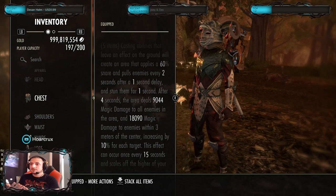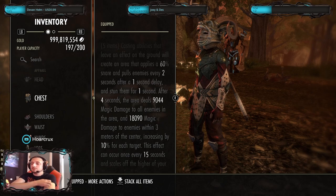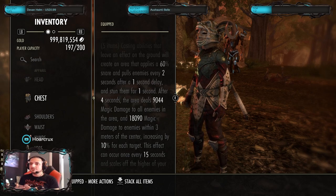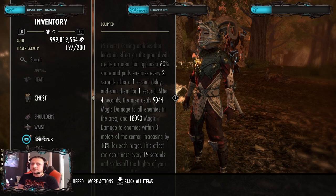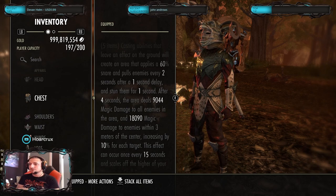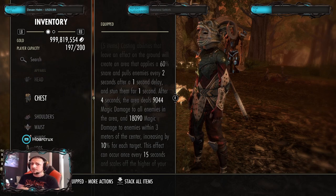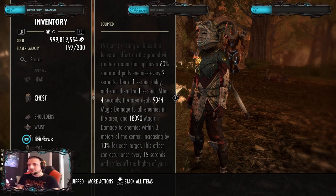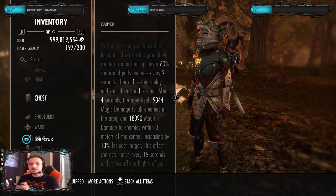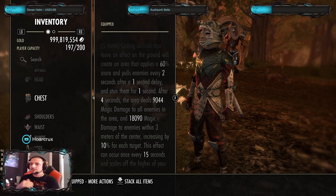Any magicka class — or maybe even stamina — can hold their own now zerg bombing. It's not just Nightblade specific anymore. Any class can do it. Even Sorcerer — you just toss down your Lightning Storm. I really want to try this with mines — I think that would be a really good pairing since it pulls people in and you want to hit as many as possible. That's theory crafting for later. Let me know what you guys think.